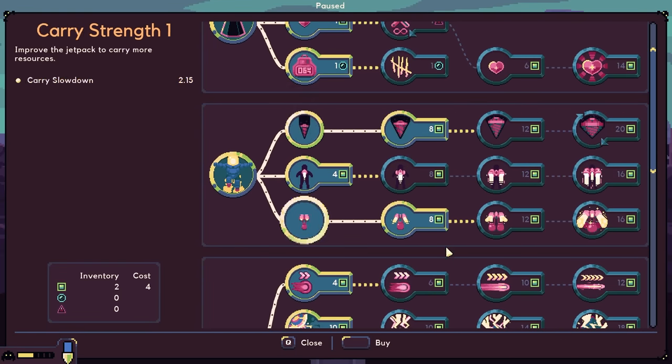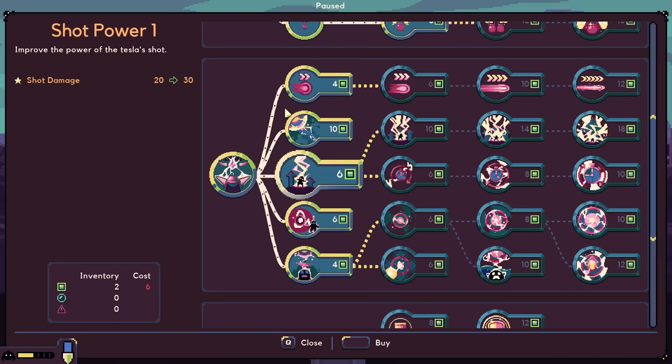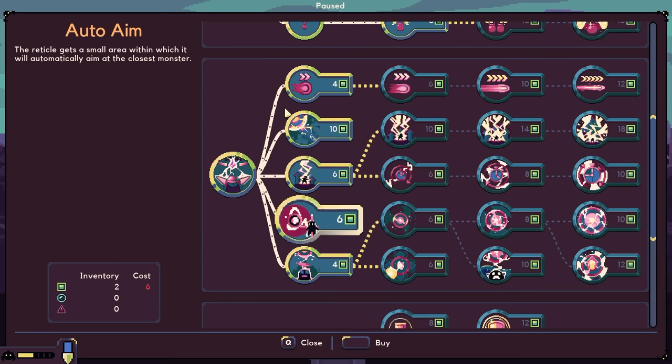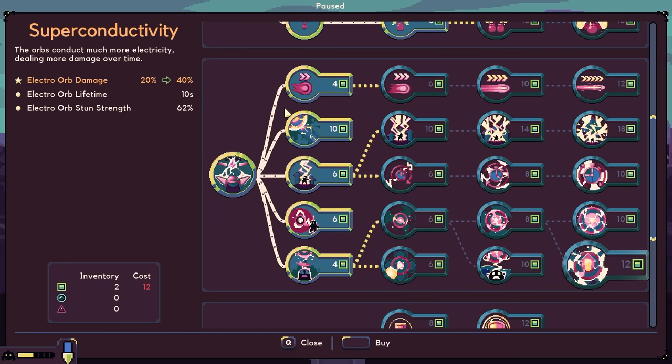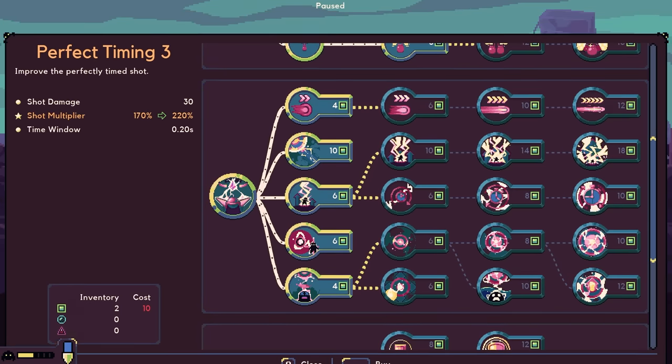Let's get the upgrades right away. I'm going to go with the drill strength. So we have reticle speed, and a quick shot, and shot power. Oh, there's so many fun things to get here. I want to look at what some of these are — super conductivity, persistent orbs. All right, we're gonna have to try them.